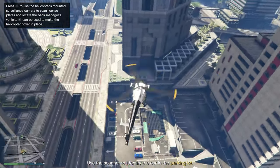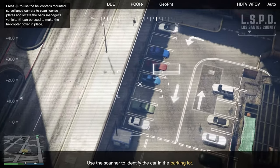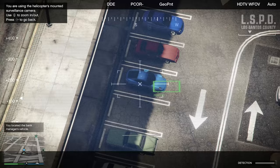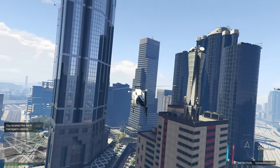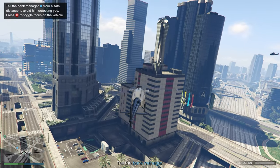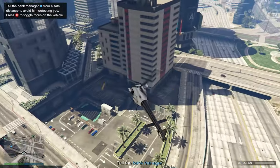So as soon as you get into position, you want to find the Comet — it's actually the one just beneath it. This is the one we're scanning. You can actually see him if you look carefully inside the driving seat. You can see the detection meter — we don't want him to see us. He's going to go onto the bridge and do a little lap, going to one of two locations. I'm just going to stay right here and not get too far away from him.